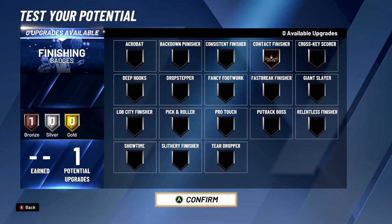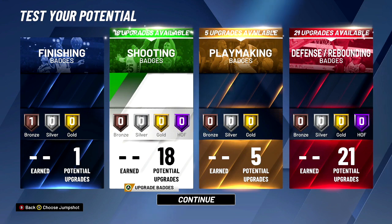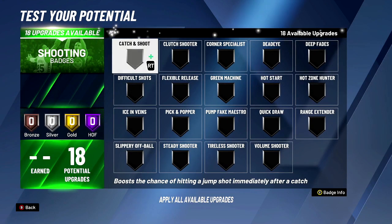We're gonna test the build now. For the one finishing badge, I'm gonna say contact finisher — you can go with slithery or acrobat, but they're just bronze and won't really help. Contact finisher at bronze at least does a little something.